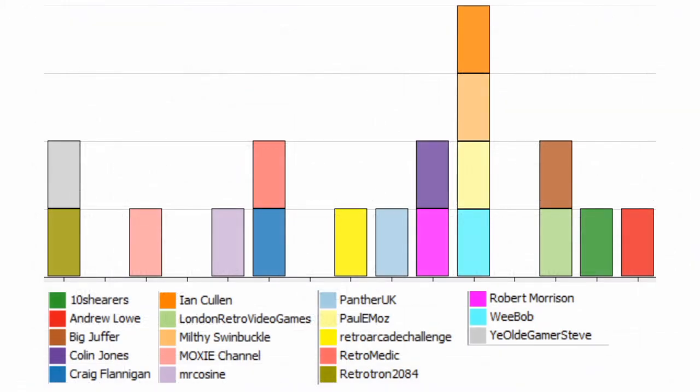Regarding the distribution of scores, we've got something approaching a normal distribution, which is nice. This is kind of what you might expect with a scoring system that is somewhat linear. We've got the stragglers on the left, but over on the right we see a grouping of 8th to 4th who are all very close to each other. Then there's a bit of a gap to me and Big Chuffer, Ten Shearers slightly ahead in the next bin, and then Andrew out in front. Andrew isn't as far out in front as he was in the first week, or Ten Shearers was last week, but he's still taking the win by a significant margin.